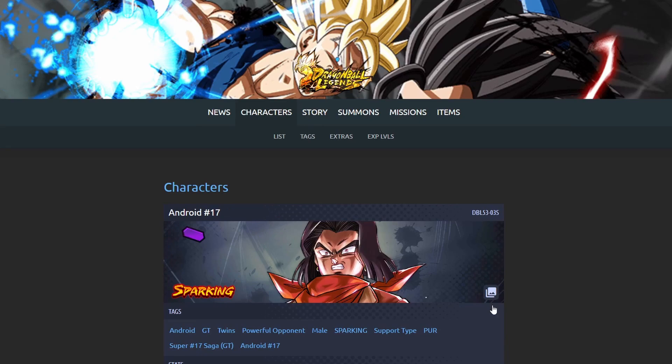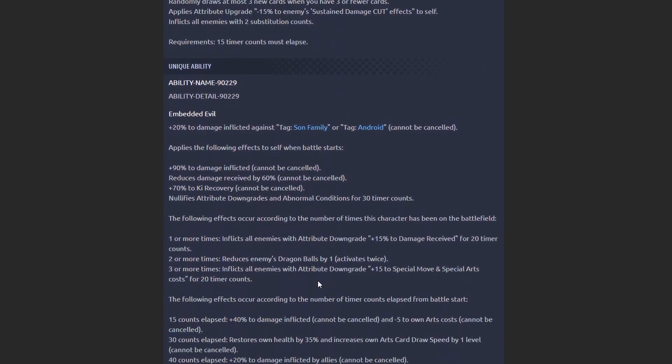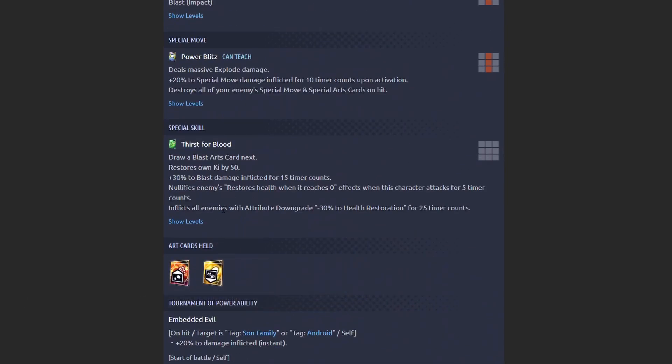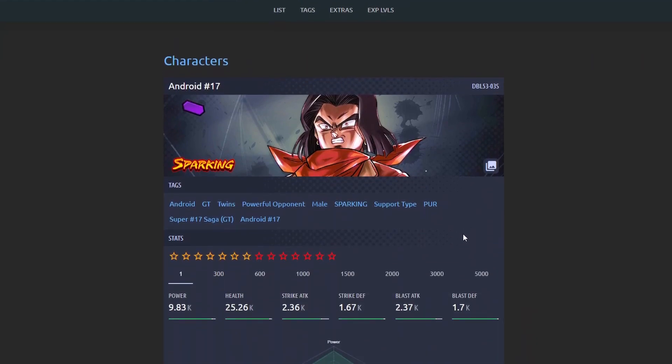You could argue Broly is above him, but I would personally place 17 higher because he works so much better on his GT team. He has endurance nullification on his green card repeatedly, a lock-in with his main ability that inflicts two sub-countdown — you can pop a blast green card, then rush and kill Beast Gohan because he just nullifies endurance. I think he's the first unit to nullify endurance through his green card via a stop-time event. He offers really good support to his team, and GT is arguably the best team in the game.